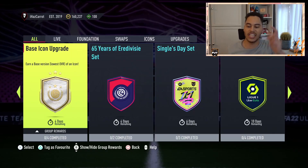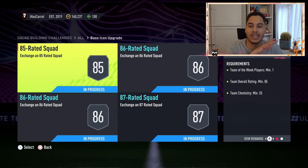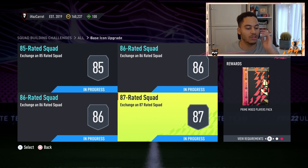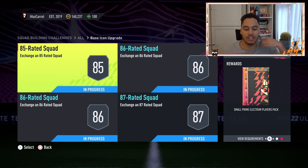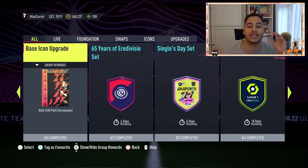I did make a video on an SBC solution if you're looking to do the challenge. This was the base icon upgrade challenge — you'd get a base icon pack (untradeable), which could be any of the base icons, plus all these random little rewards. But there was a problem: people were opening this pack and they didn't get a base icon — they got a mid icon.